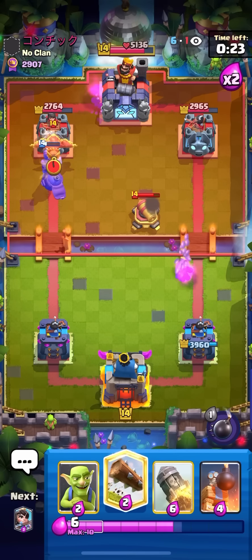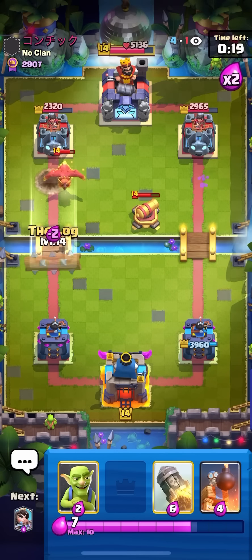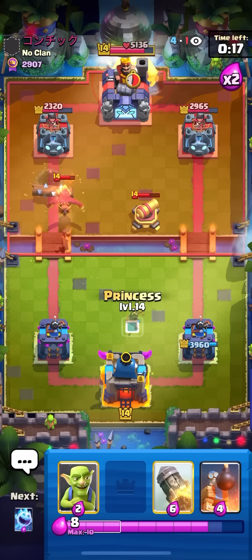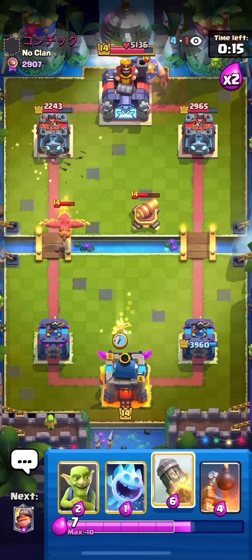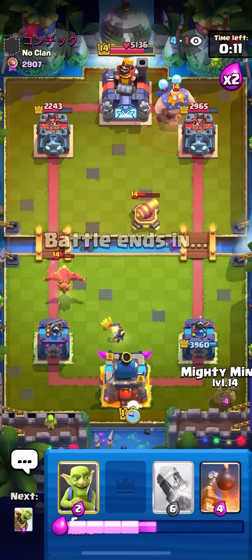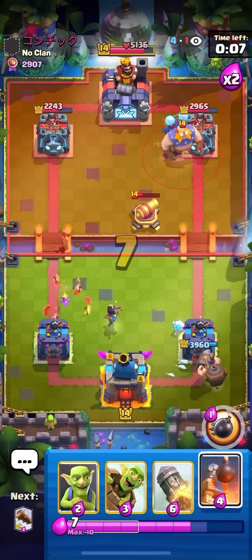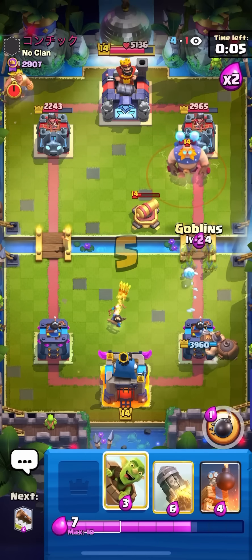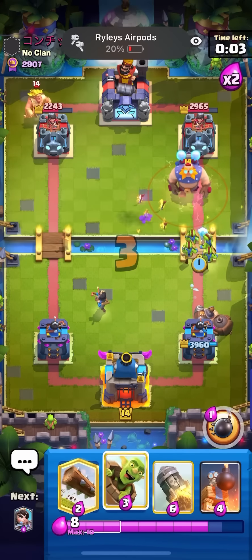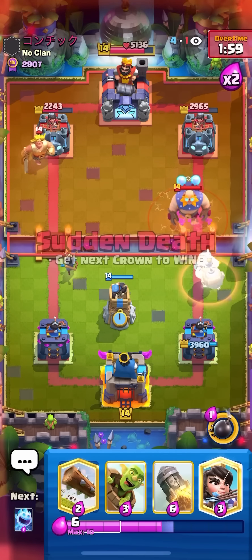I can get the ability off right now — nice, got the ability off as well. Extra 500 damage. Just going to go for my Log here, and then I'll go for my Princess in the middle for the Phoenix. Just going to go for my Ice Spirit here in the back, going to go for my Mighty Miner as well. Want to get my three-card cycle. In this matchup, you kind of want to pre-cycle your Bomb Towers and go for Goblins Ice Spirit on top of the E-Giant, just because it gets a ton of damage. Just going to go for my early Bomb Tower here.